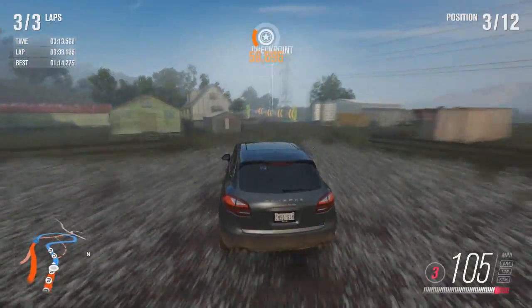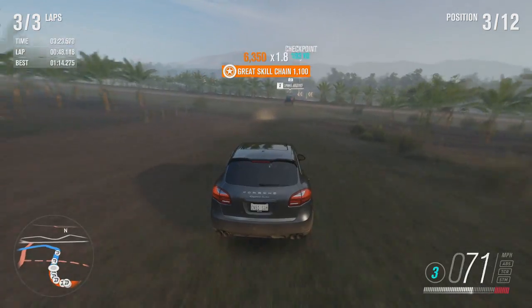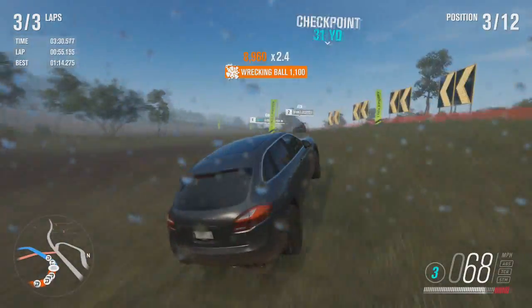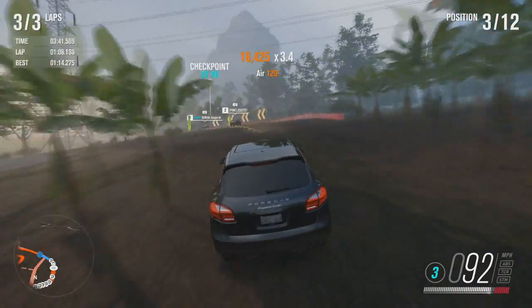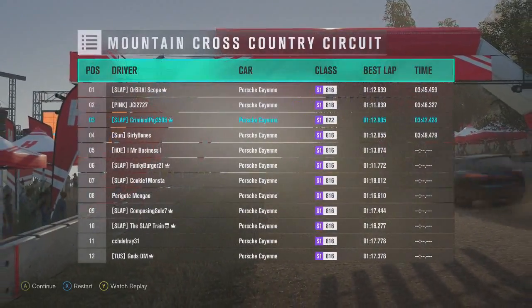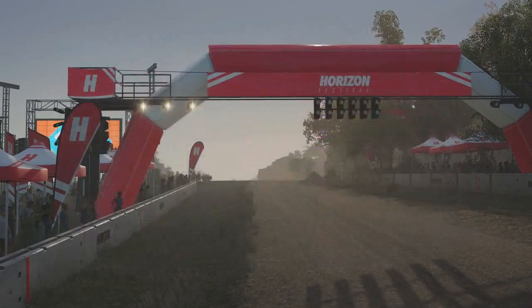Another feature they could have added is the ability to control your windscreen wipers. I never thought about this until I picked up Dirt 4 a few weeks ago — you can set wipers to slow, normal, or fast, or turn them off completely with LB or RB. In Forza Horizon 3 the wipers just come on automatically when it rains and you can't turn them off. It could even have made for a cool challenge, like doing the Goliath race in the rain with wipers off.